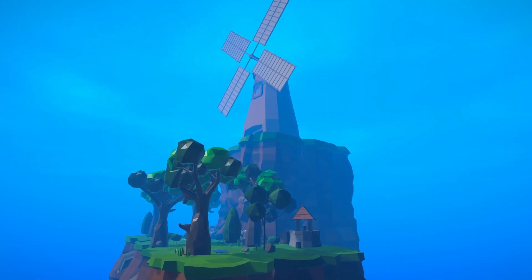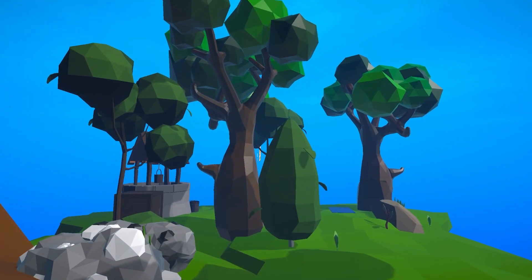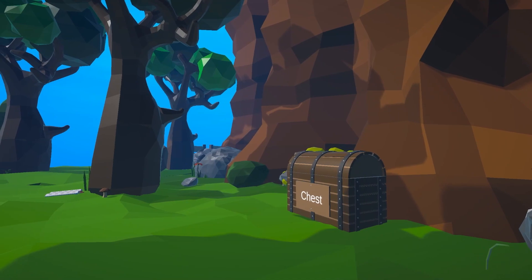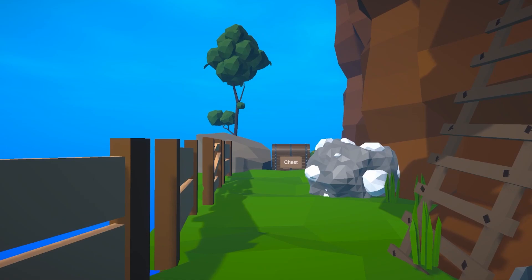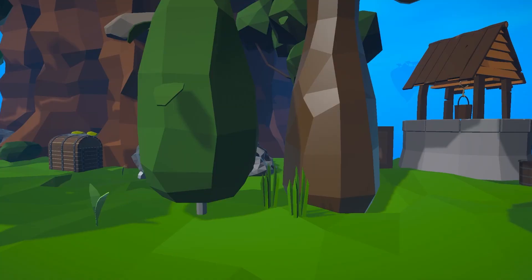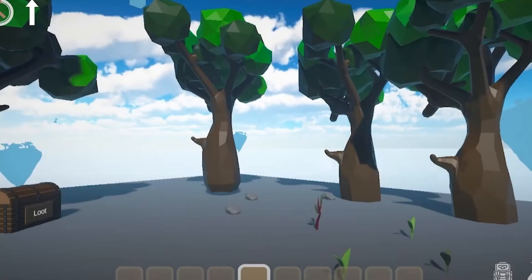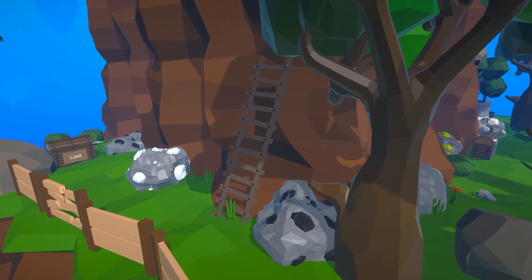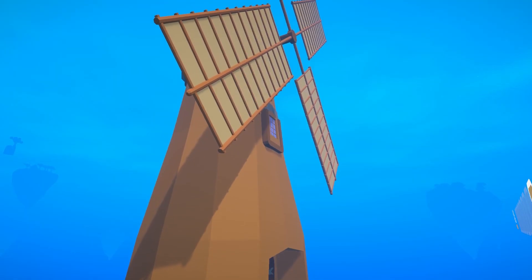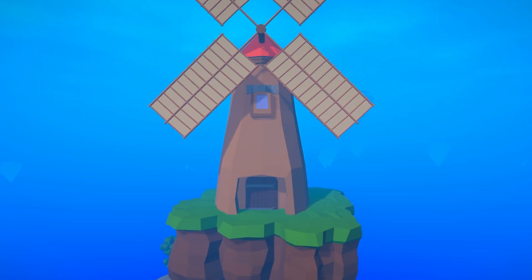I tried doing some world building just to get a sense of how things will look. We have environment props, resources, and points of interest — a huge improvement, and the game now looks more polished. We want to have a lot of island variations with different biomes, shapes, and sizes. This is just a start — let me know down in the comments what you think.